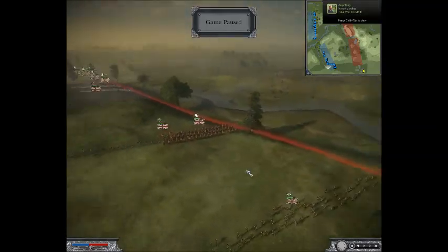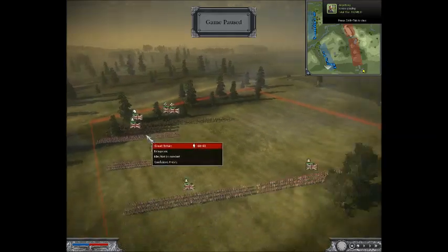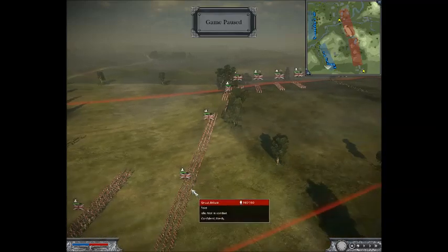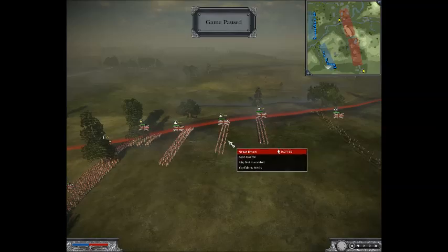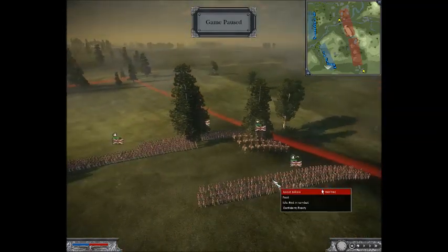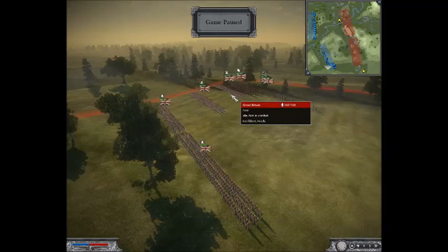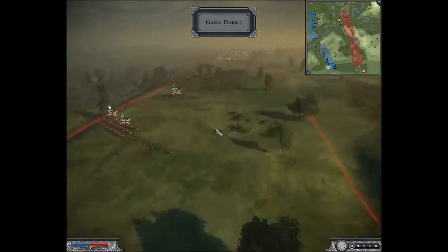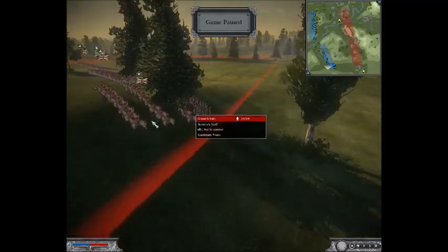Let me go over my units. I've got two Dragoon units, two Foot Guard units - so some elite infantry - seven basic Foot Line Infantry units, five Rifle Skirmisher units, and one General Staff.